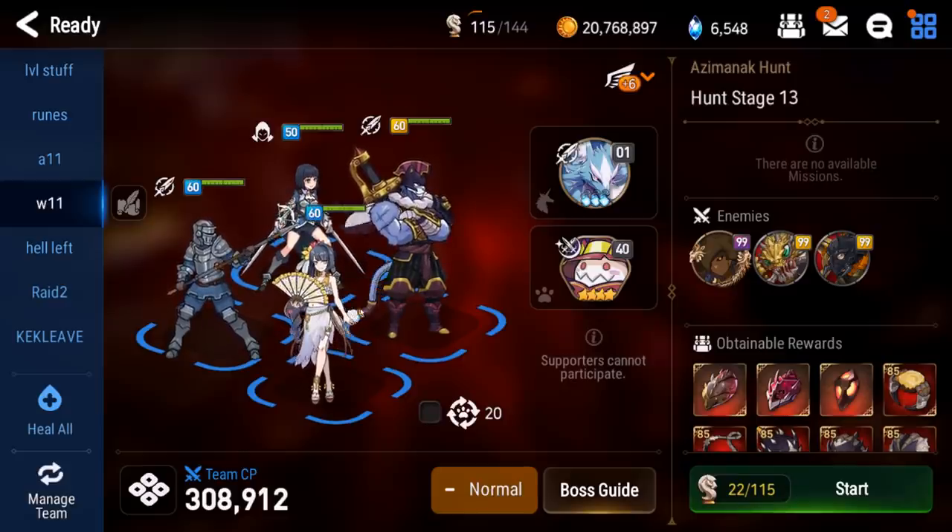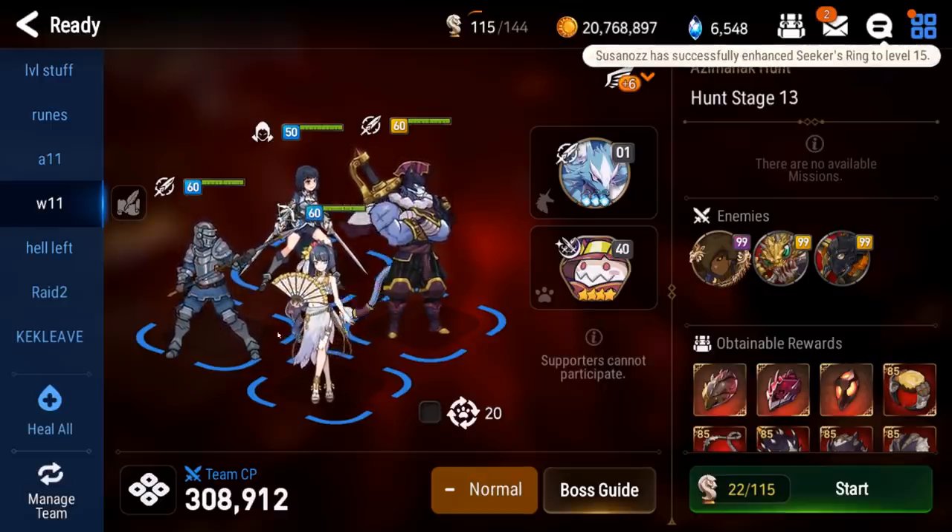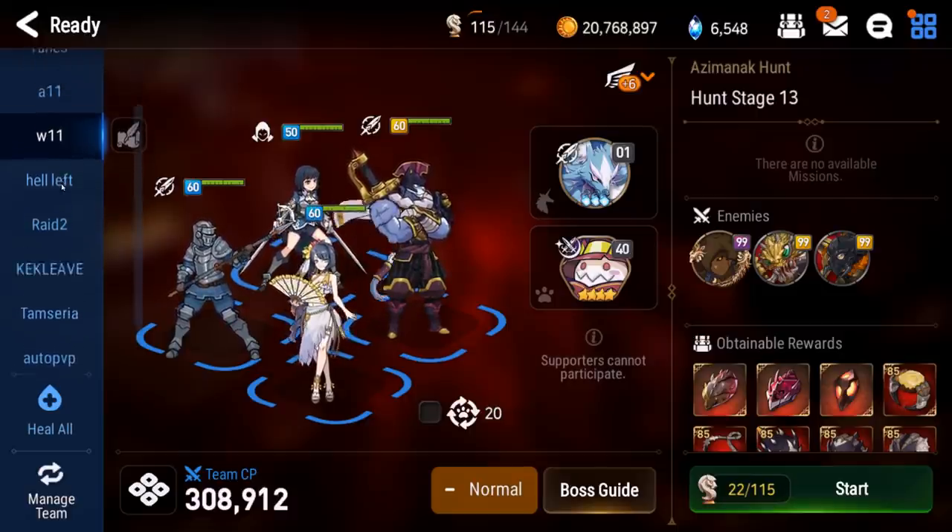Yuna provides the AOE I need for the eggs, another attack buff, and a speed buff. SSB is another source of defense break and kills the eggs, and she's my main damage dealer. I have her carrying Joker on this team. So I have everything I want: defense break, attack buff, AOE, etc. For Wyvern 13, it's essentially the same idea but different mechanics, so the team is different. I run a fat tanky frontline that buffs the team, two sources of defense break, attack buff, and main damage.